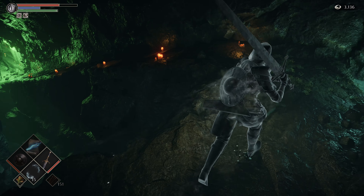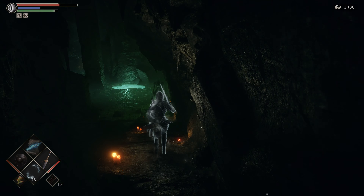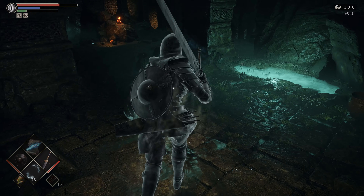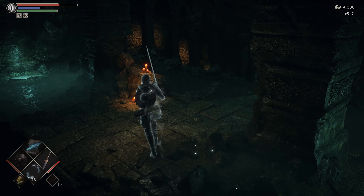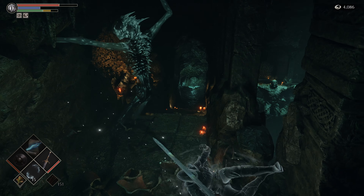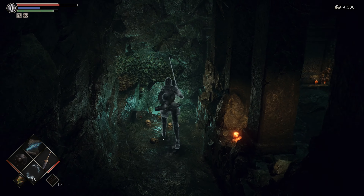Drop another soul remains here if you can to distract Laser Boy, and run on down here. Take him out or run by — the choice is yours. Keep running through the cave here. If you've been through this area several times and you're very frustrated, just take it one turn at a time.